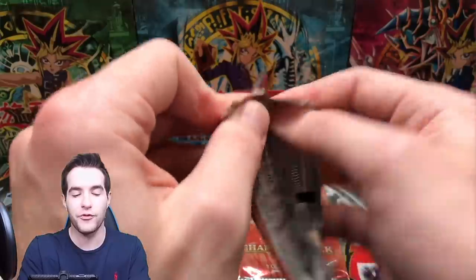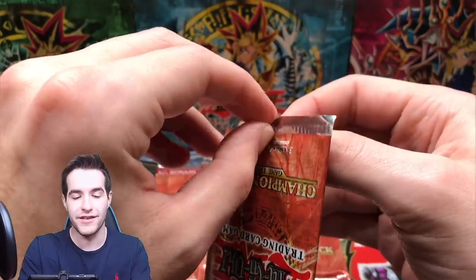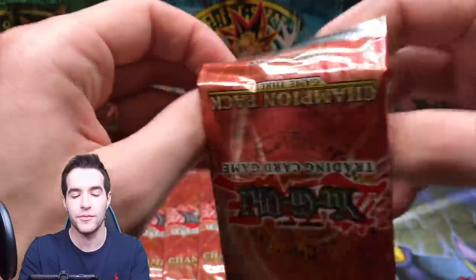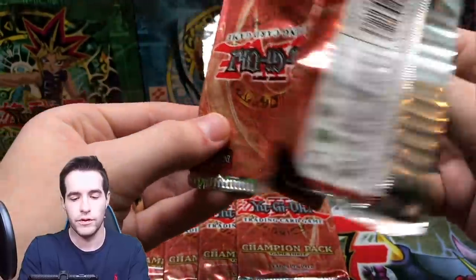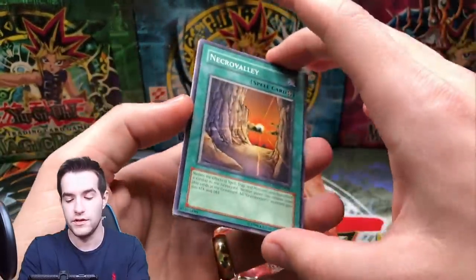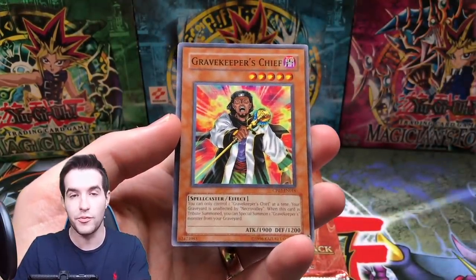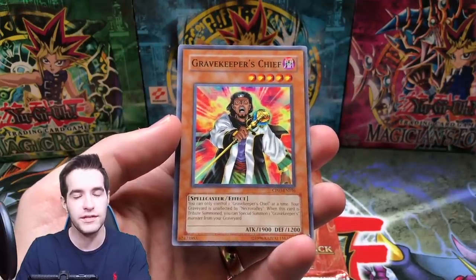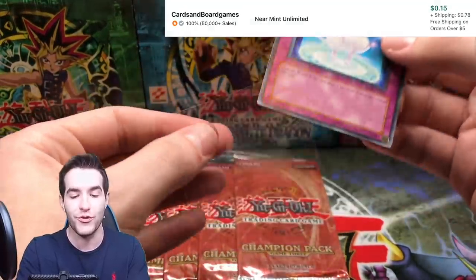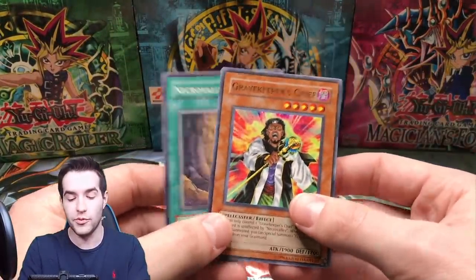Five more packs. No foil yet — kind of expected. It is very unlikely to find an unweighed Champion Pack, but we're going to go for it anyway. Okay here we go. Three cards — Necro Valley. Gravekeeper's Spear — that's the first time we pulled that one. And Pikeru's Circle of Enchantment — the trap. Not the one we're looking for. We did get a couple Gravekeeper's cards though. The Necro Valleys are nice, probably worth a little bit.